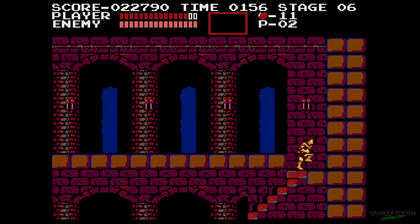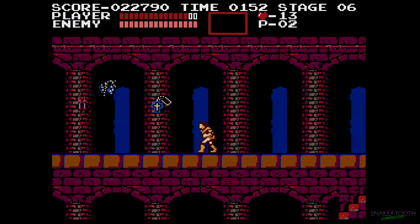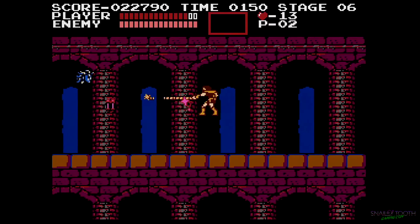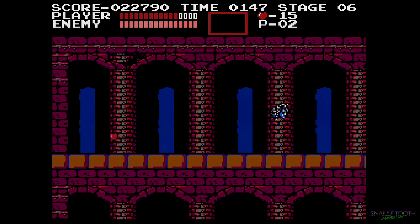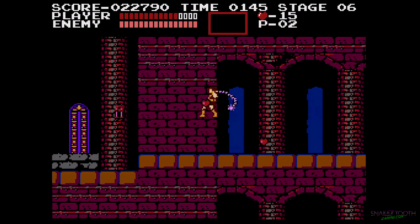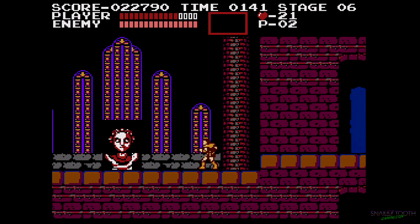They're not too hard to kill because you can just hit the fireballs out of the air with your whip. But there are a couple in later stages that are harder to kill because of where they're placed — they're surrounded by Medusa heads and things like that.